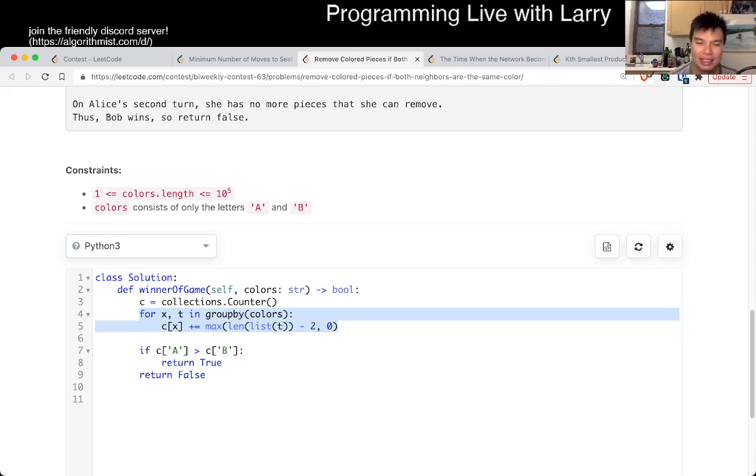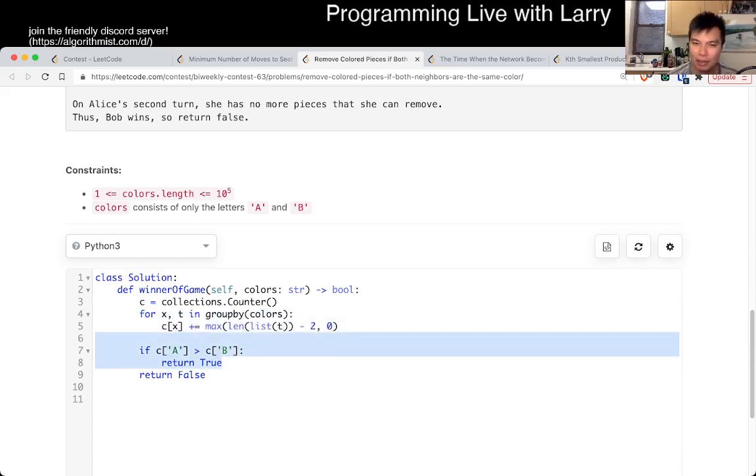This is constant space because you're always going to have at most two elements in this counter — I was just lazy with the typing. That's all I have for this one. So it's linear time, constant space. Let me know what you think. You could also watch me solve it live during the contest.